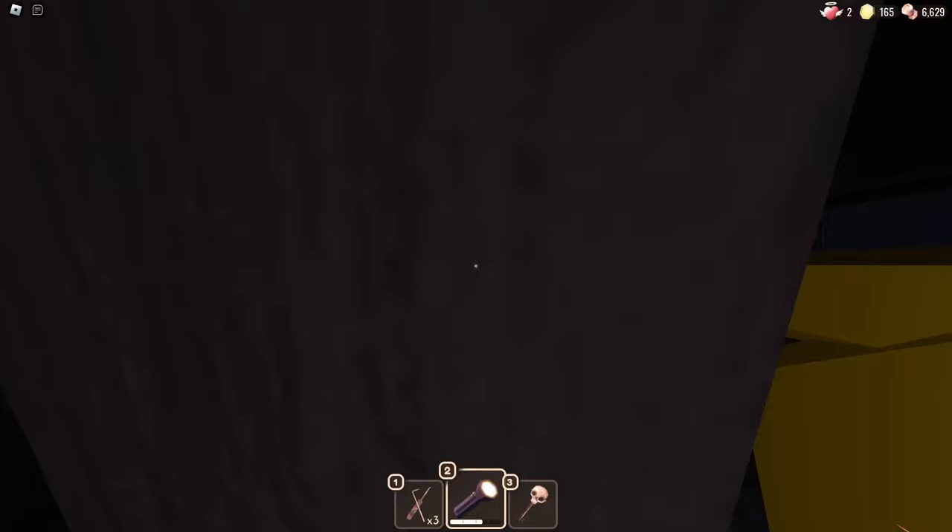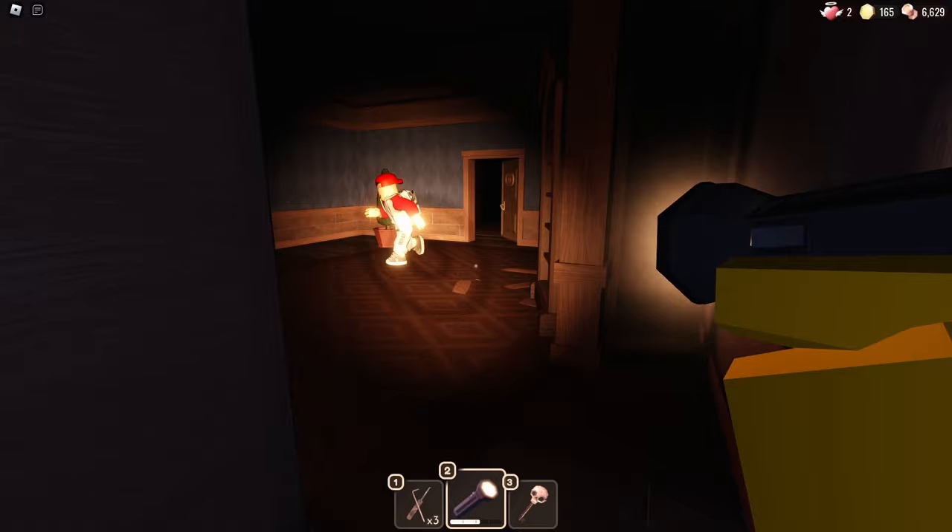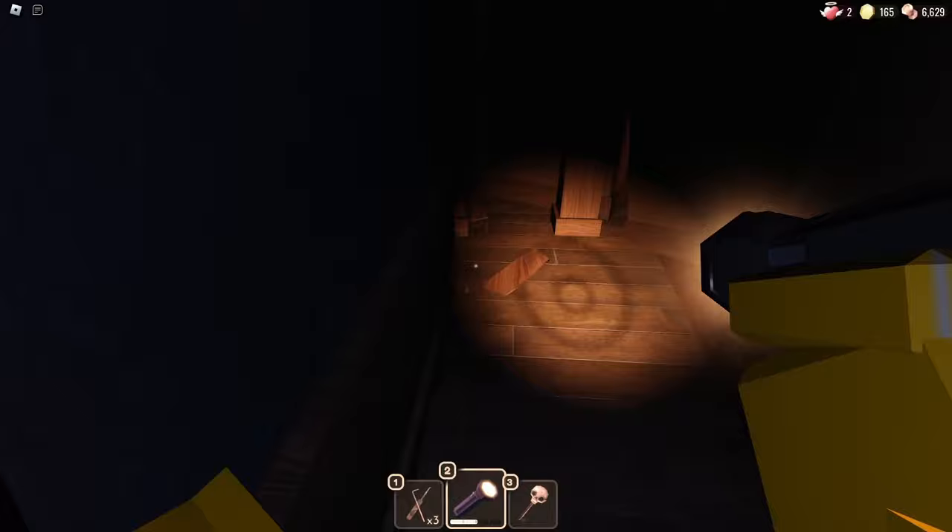In room 60, you can see there's an area behind these cabinets. You need to access that. If we go in there, there's going to be a lock, so you need to go into room 61 to open it. Let's go in there so I can show you.